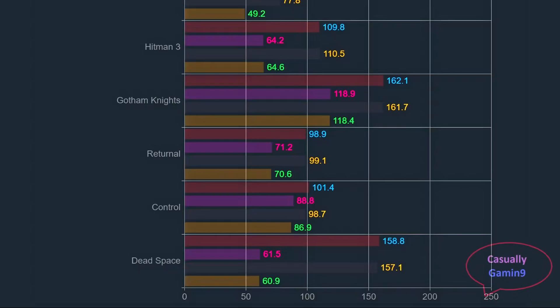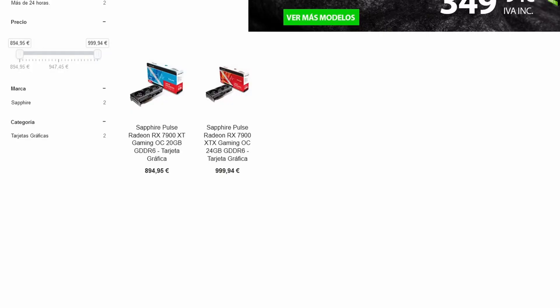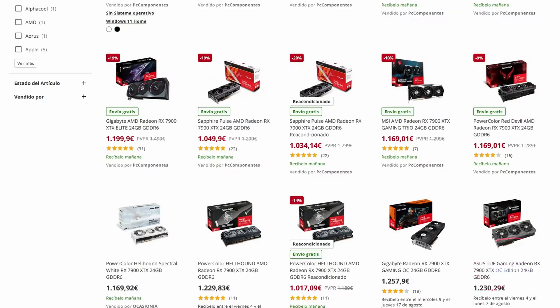There seems to be a pattern here. When looking at the averages across all 12 games, we can see that the premium card, the Aorus Elite, barely pulled ahead of the Pulse, averaging 111.64 against 121.26 and 1% lows of 77.4 compared to 77.34. When looking at the prices, the Pulse sits around 1,000 euros in one store here in Spain, while the Aorus Elite sits at around 1,200, though it was on offer at the beginning of July at 1,070 euros.